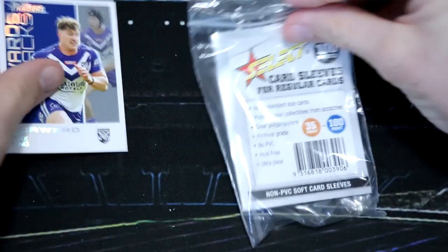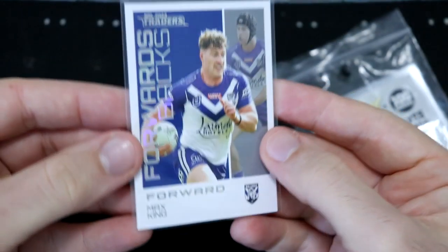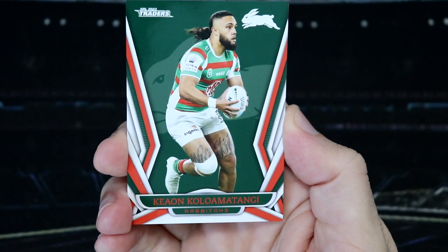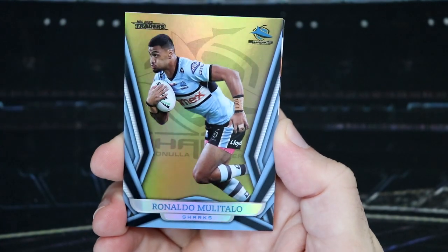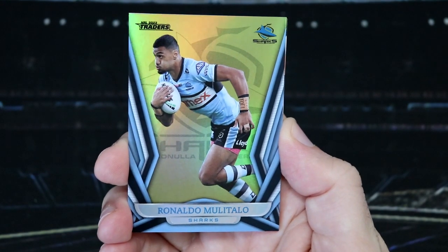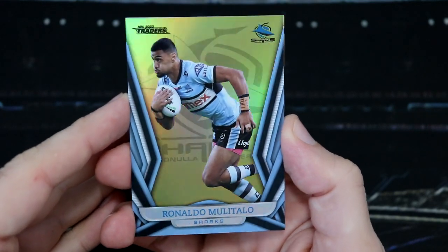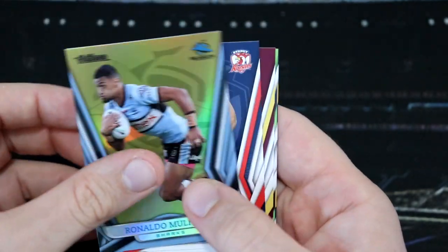We'll get Max King sleeved up. We've still got two packs of Titanium and then our other starter pack — so much to get to! We've got Tuala West's checklist, Kaloa Matangi. Oh my God, that's a back-to-back box hit! That's a Mulitalo gold pearl special! Wasn't it his try? Love those sort of flying Superman tries — that was awesome, down in Shark Park. These are a numbered box hit.